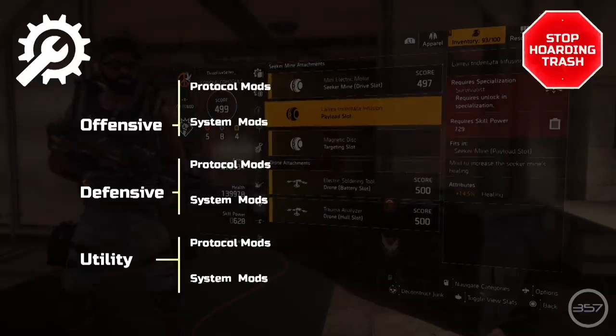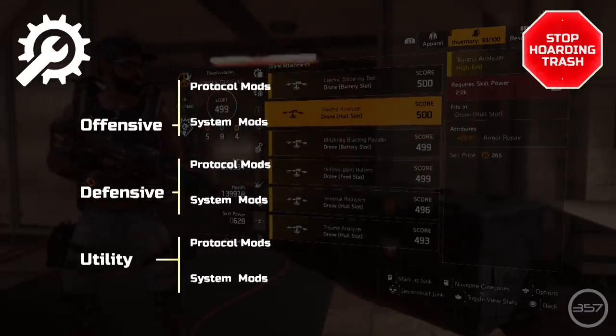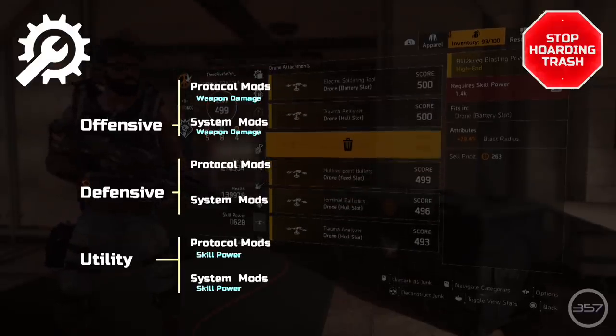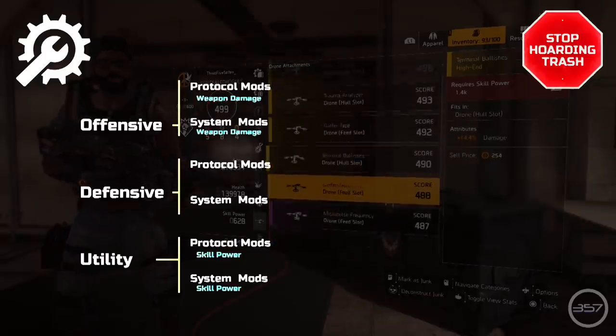Generic mods circumvent the shitshow that is the end game gear mod system. Back to that shitshow — gear mods roll with three attributes: one fixed and two random. Offensive mods roll with weapon damage as their fixed attribute, and utility mods roll with skill power as their fixed attribute.